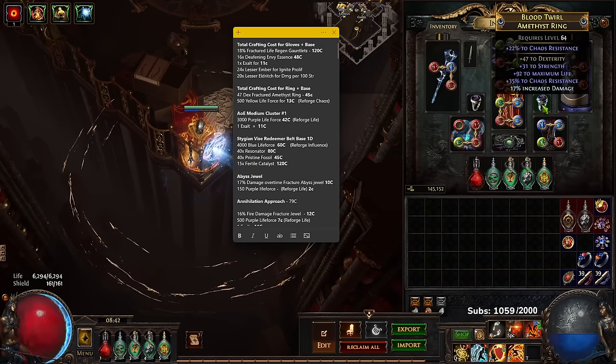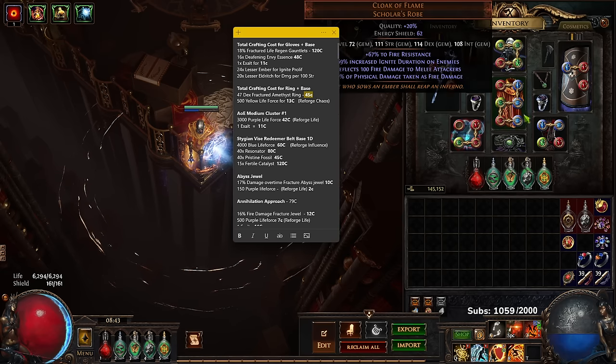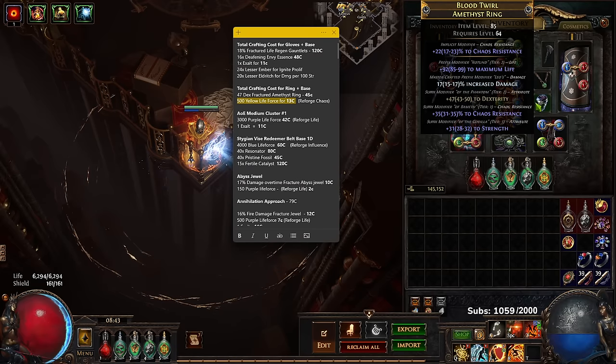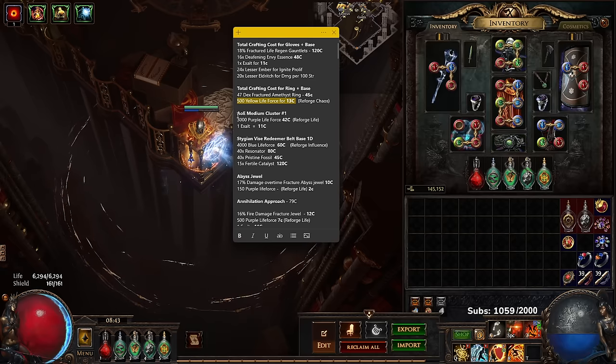We have a new ring here. We bought it with a fracture for 45 chaos — it was the 47 dex fracture. We used 500 yellow life force for reforge chaos and actually hit T1 chaos with a T2 life roll. We just crafted increased damage and we're good to go.